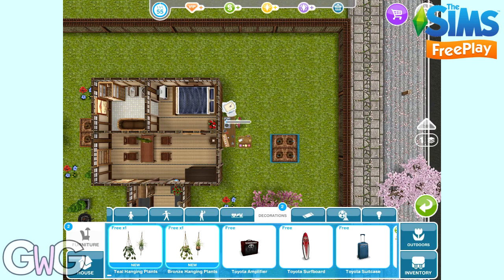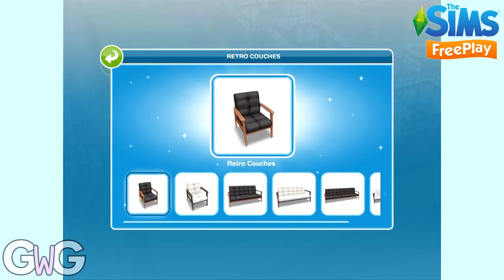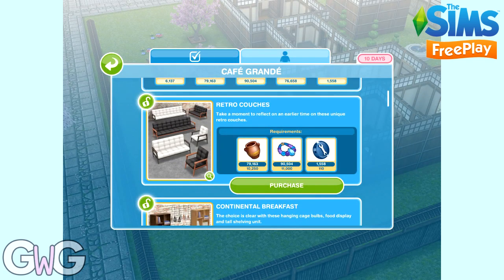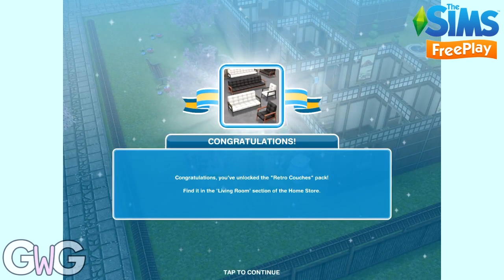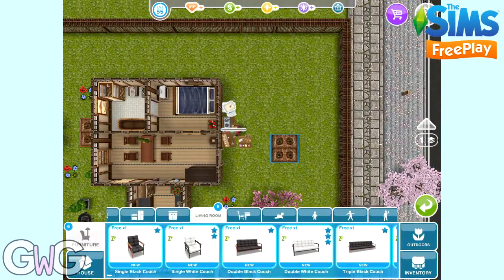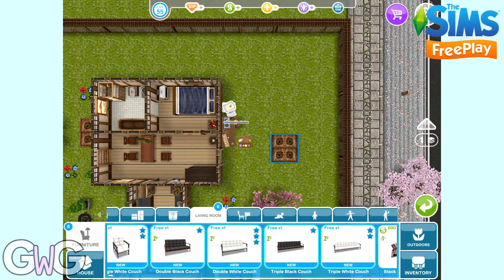There are loads of really cool items in this live event — doesn't mean I love live events though! Next pack is retro couches — a selection of couches, chairs, sofas in two different colours. These can all be found in the living room section. We've got single, double and triple couches, all available in black and white.